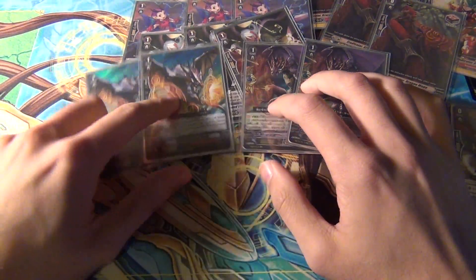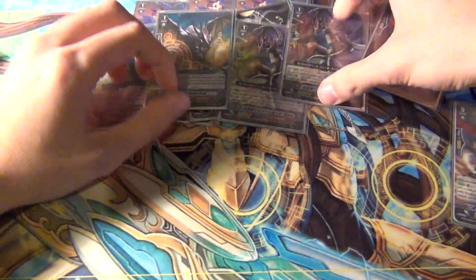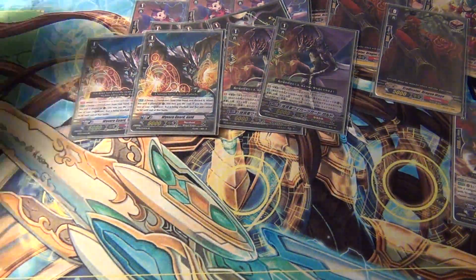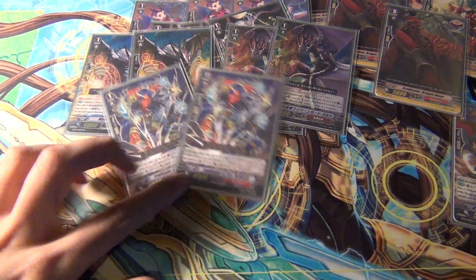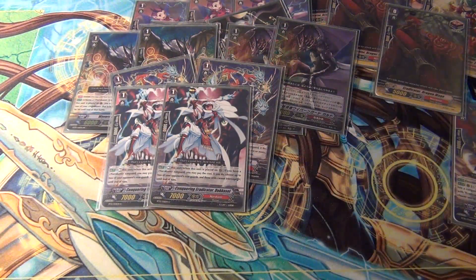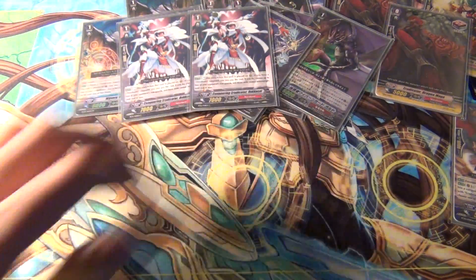Four Sentinels. I actually have four of these. Ideally, what you'd want to run for Sentinels, since this is an Eradicator deck, is the newer Sentinel from BT10. And then two Eradicator Fire Kokaiji — this is their 10k booster, but I'll probably take him out. And then two Conquering Eradicator Dokusei — this is one of the new guys.